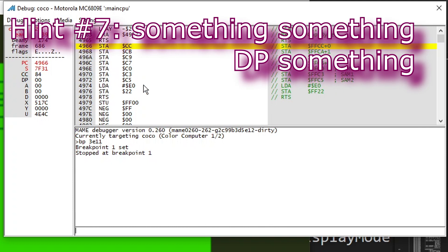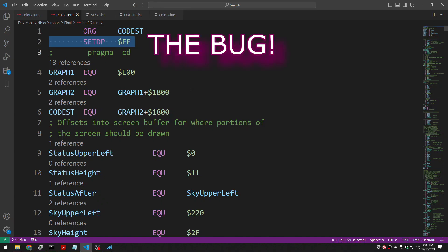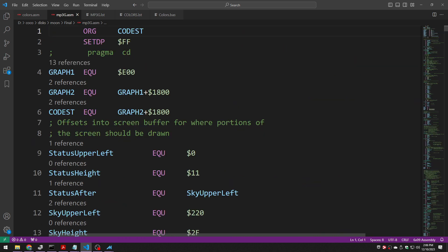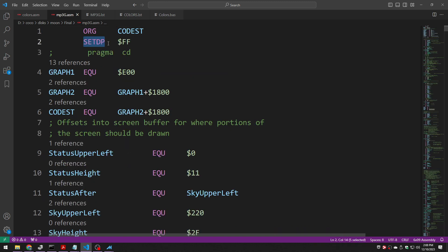Right now I suspect my viewers are split between those who see the bug and those who need a refresher on what the DP register is all about. So rather than looking at the source code, let's look at the assembled bytecode. Notice how FFCC is abbreviated to just CC, and FFCA plus one is abbreviated to just CB. What happened to the FF? Well, I'll show you what I did. In my piddly brain, I was thinking: I'm using the DP register as part of my stack blasting, so it's going to be trashed and unreliable. So this is my hint to the assembler — just assume the DP register always has FF in it. Because I'm never going to be reading or writing from anything beginning with FF. Why, that's ROM. And I had simply forgotten that some hardware registers begin with FF, and I sure as heck am writing to those.